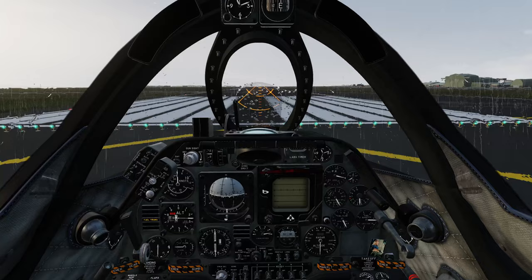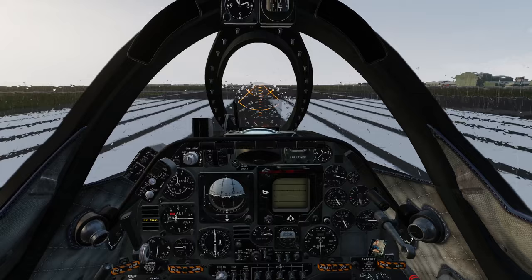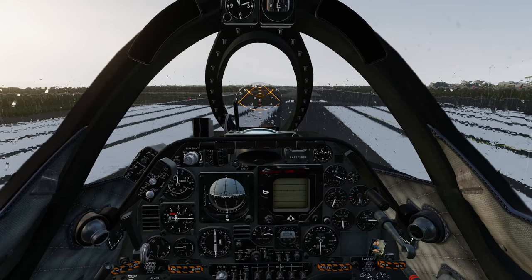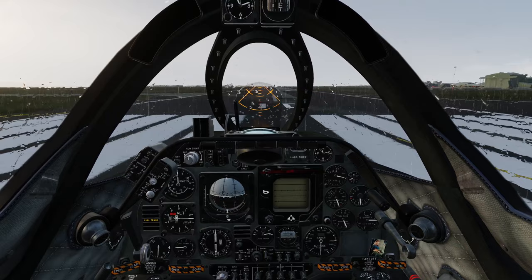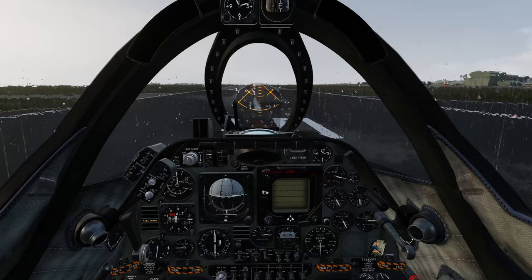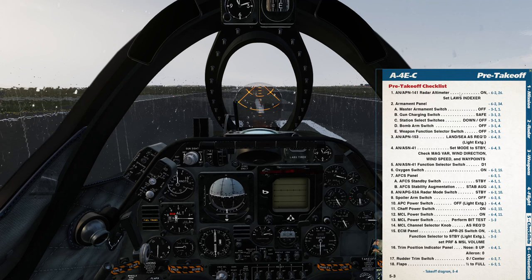We want to make sure we're on the centre line with the aircraft going straight down the runway before we stop. As we apply power we're going to lose some control, because we don't have much rudder authority until about 70 knots. It wants to turn left, and as I apply power that's what's going to happen. Pilots in the old days had their work cut out for them. Let's pull up the before takeoff checklist while on the toe brakes.